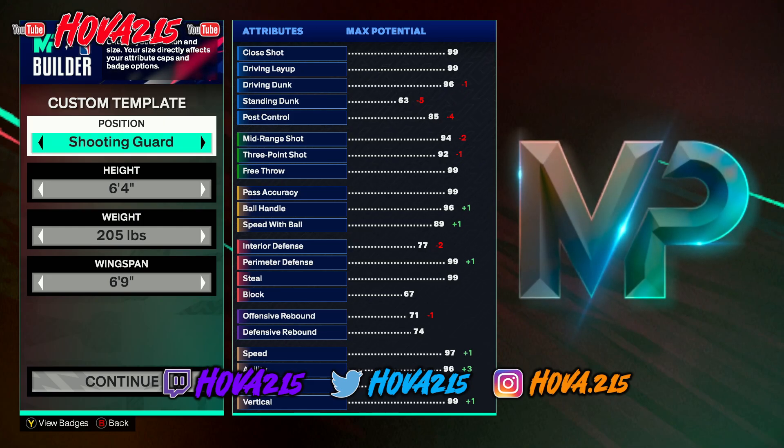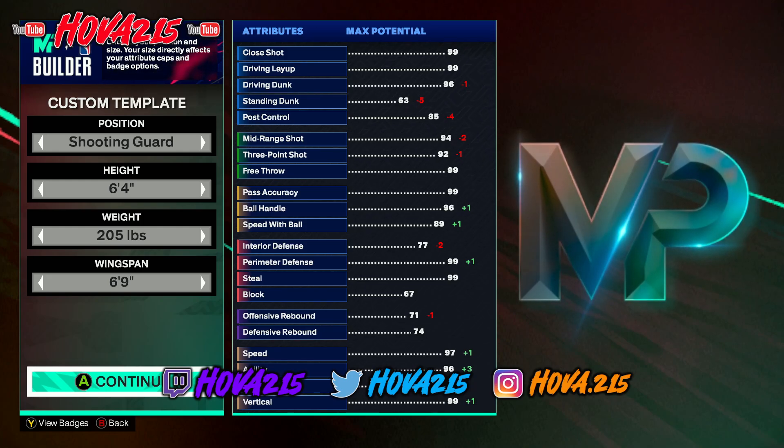I got a special video for y'all today — I got the Anthony Edwards shooting guard Demigod build. I went to the builder to check the templates and I'm like, alright this is decent. I didn't know he was 6'4 at shooting guard, which is cool in the NBA, but 2K-wise it's a little off. This guard can play shooting guard or point guard.